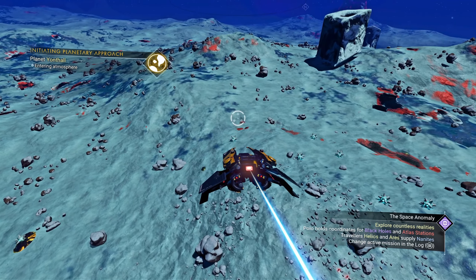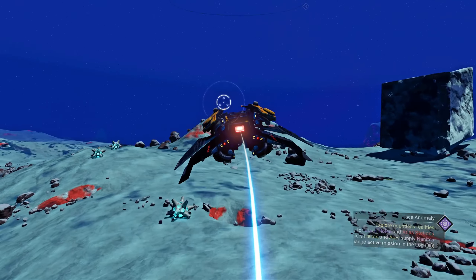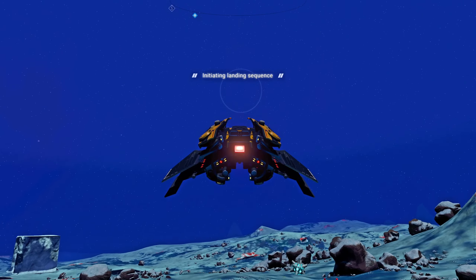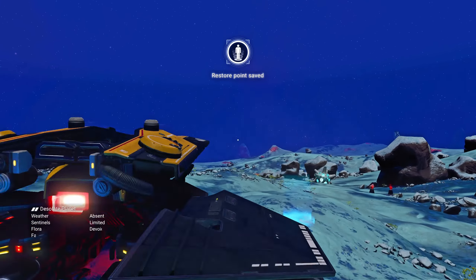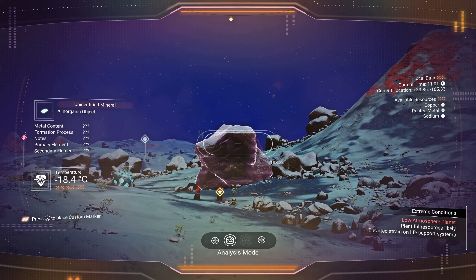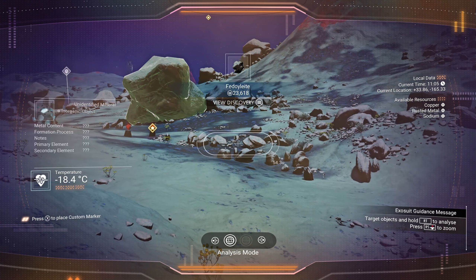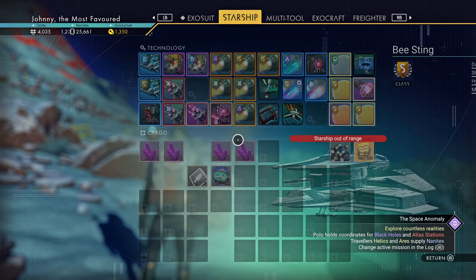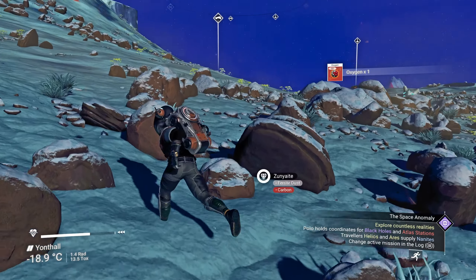That is what I'm looking for. Very obvious — big rocks and boulders. Nice. Scan that, make sure. See? Pure ferrite and carbon. Awesome. And bam — that is definitely more than enough.